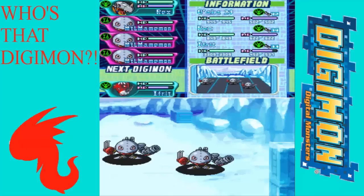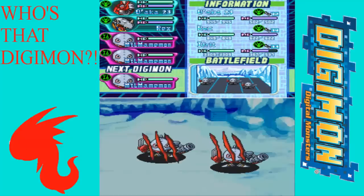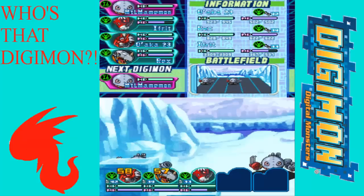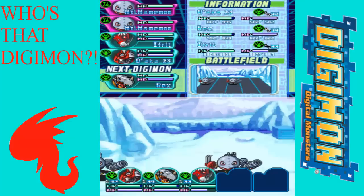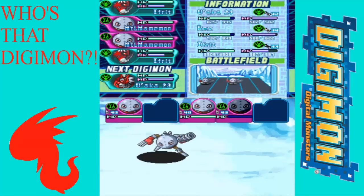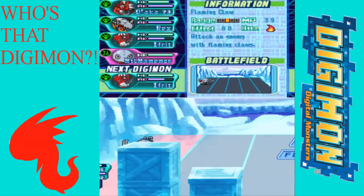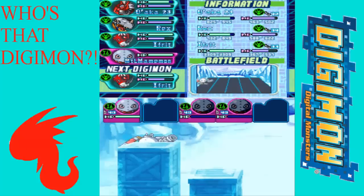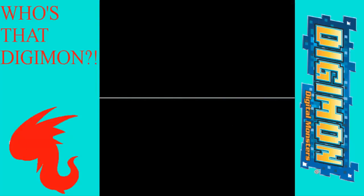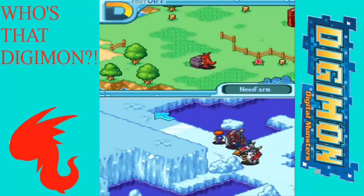I'm not sure why there are Machine Digimon here — Junk Factory was right before this and already had tons of them; it seems a bit overkill. Anyway, nothing's set in stone. My only goal is to try and get them to touch as many different Digivolution lines as possible so they can get the best traits from each. RizeGreymon is a good Digimon with the Heroic Power trait, which is like plus 40 — really good. By constantly switching them their aptitude is constantly changing, which is good too.